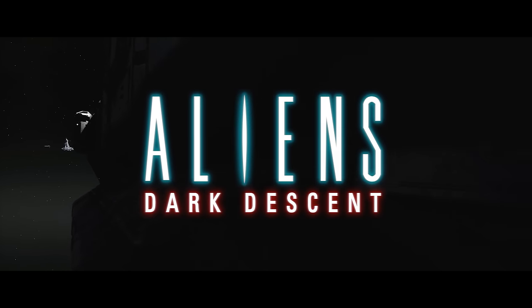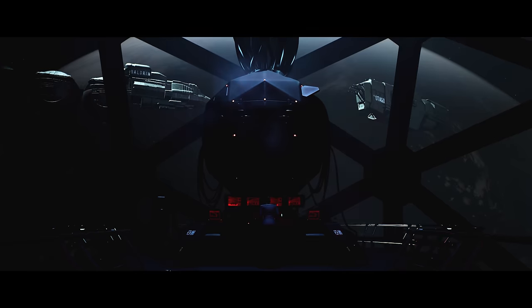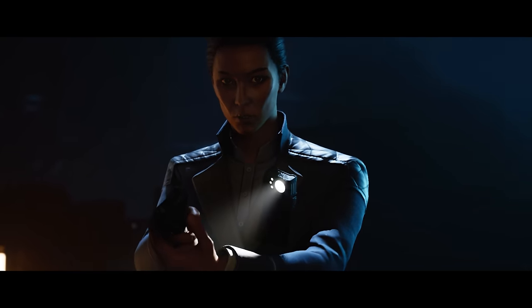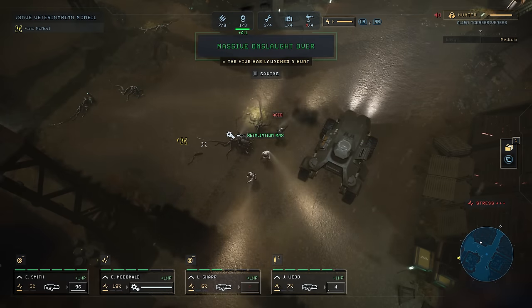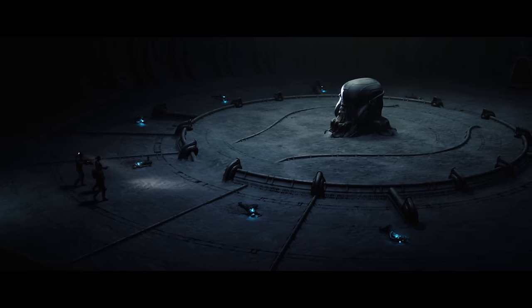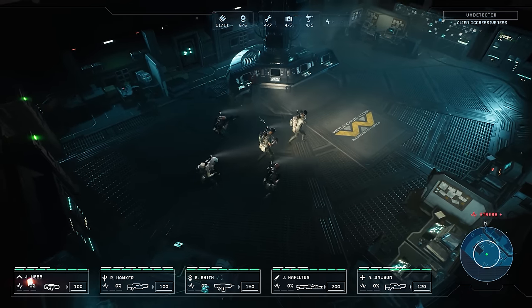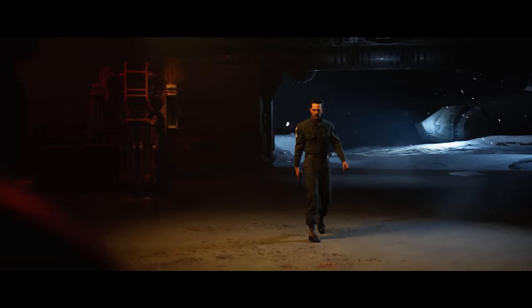Welcome to Aliens Dark Descent, a strategic real-time squad-based tactical action game set in the furthest reaches of the Alien universe. Join us for an extended look at Aliens Dark Descent, where players will need to make strategic decisions with lasting consequences in real-time skirmishes against terrifying threats. Inspired by 20th Century Studios' sci-fi action films, Aliens Dark Descent drops you into the cold embrace of space, where you'll use your tactical abilities to unravel a horrifying narrative that has yet to be seen within the Alien universe.